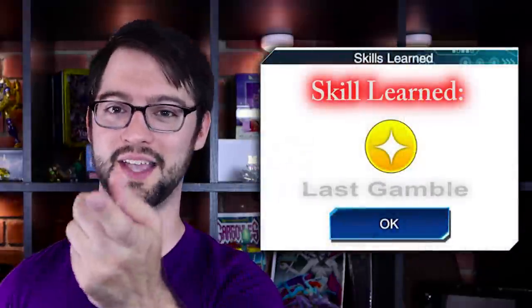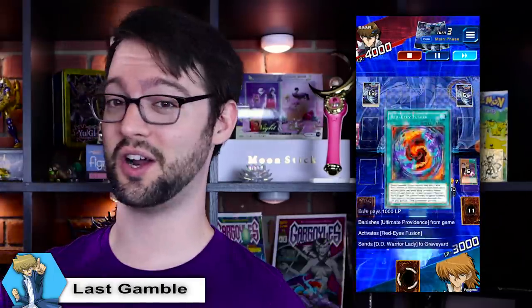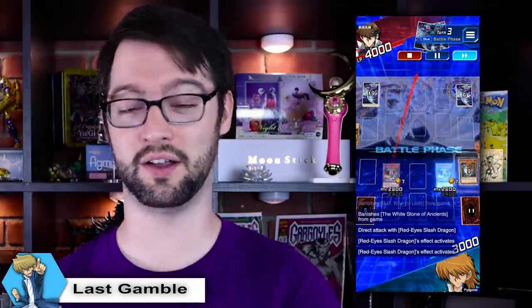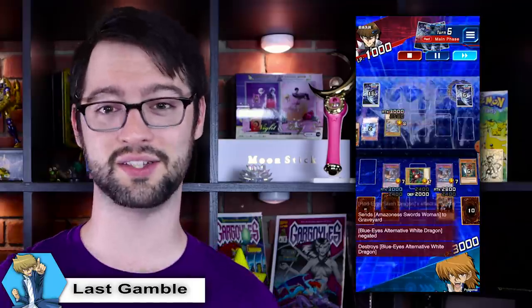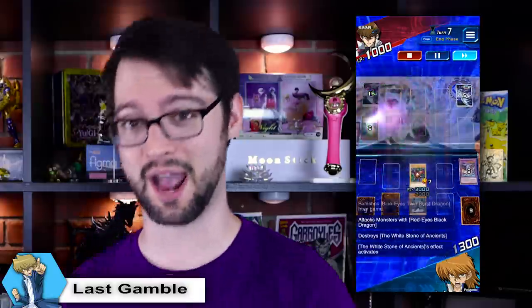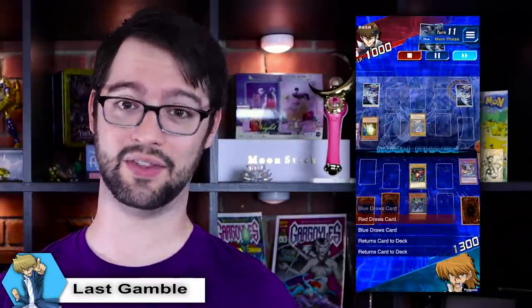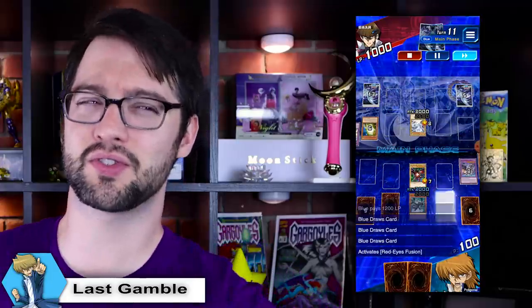Number 4 is Last Gamble — again, Joey Wheeler. Can be used from turn seven onward. Reduce your life points to 100, shuffle two cards from your hand into your deck, then roll a die and draw cards equal to the result. You can only use it once per duel. By turn seven if you haven't lost, something's gone seriously wrong. Reducing your life points to 100 is certainly going to make it more likely you lose next turn. You need to go super minus for a shot at going plus. It is called Last Gamble though, so it's at least on brand. It would certainly be an absolute upset if it went off and you got six cards.